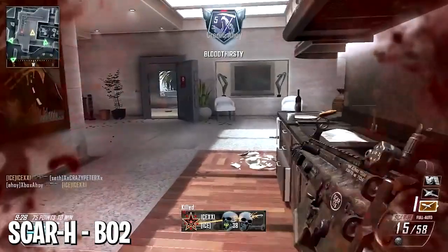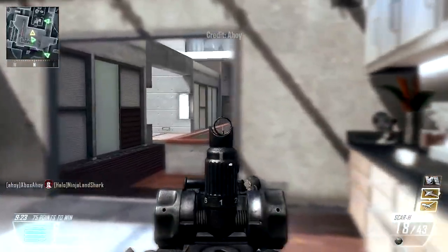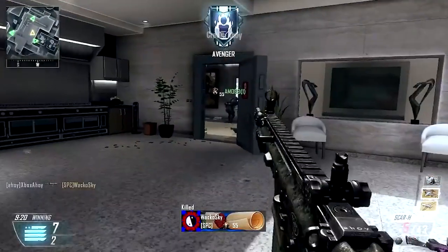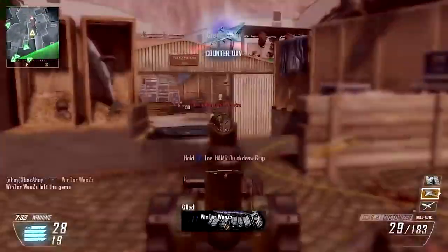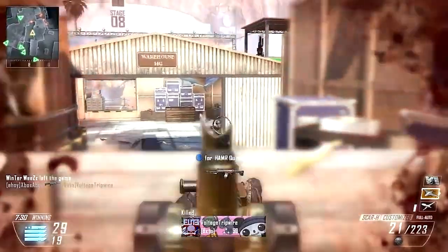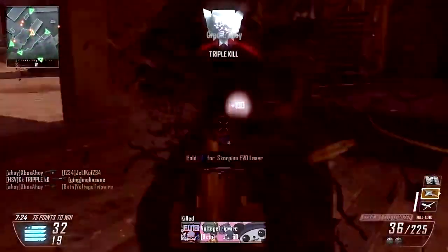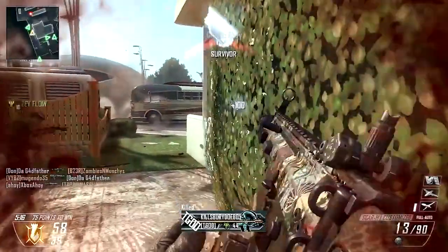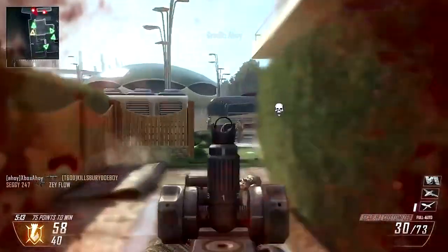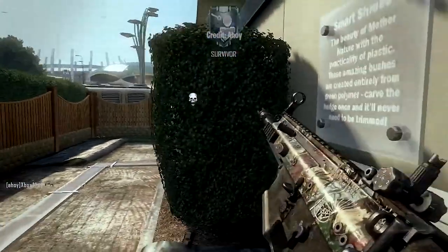At number six, one of the most slept-on ARs in COD history — the Scar H in Black Ops 2. It was god-tier, and if you didn't use it, you missed out. It fired at 625 rounds per minute, but it could kill with two bullets to the head, and even at max range it only needed three to four shots to connect. The iron sights were some of the cleanest we've ever seen, meaning you could use an attachment slot for something else. The insane power and superb accuracy made it one of the best guns in the entire game, but since it wasn't flashy like the M8A1, it was overlooked. That's why I have it at number six.